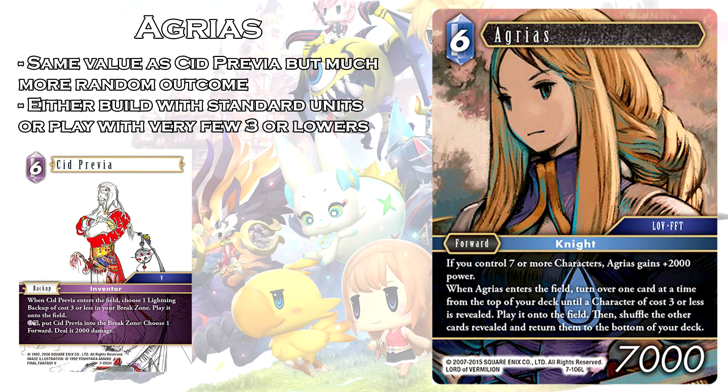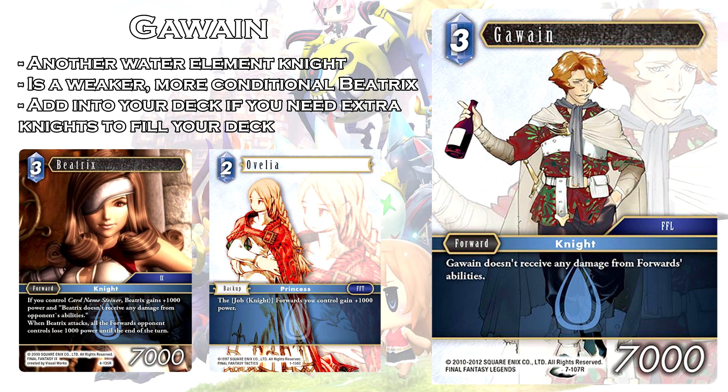This is definitely a card to look out for in the future as more creative deck builders start refining their lists. The next card we'll be talking about is Gawain. He is a free cost forward at 7,000 power, he is a Knight, and his ability is Gawain does not receive any damage from forwards' abilities. This seems like a weaker, although slightly less conditional version of Beatrix. Beatrix has a very similar ability, except her ability is only active when Steiner is on the field. Beatrix's ability doesn't allow her to receive any damage from any ability, whereas Gawain only prevents damage dealt to him from forwards' abilities.